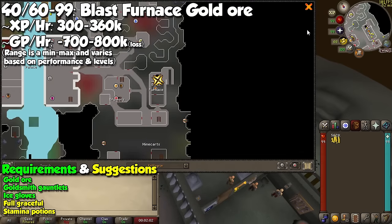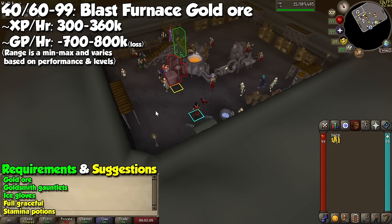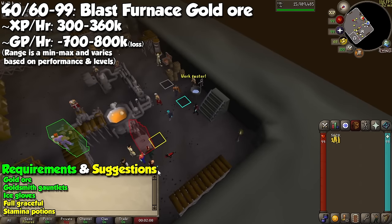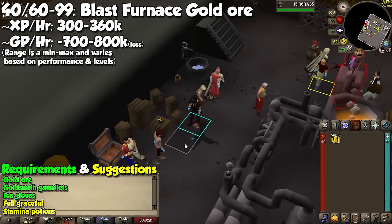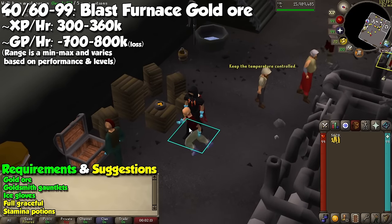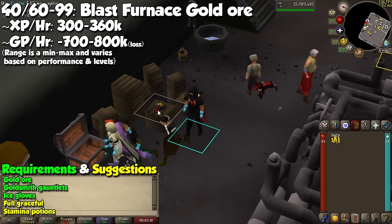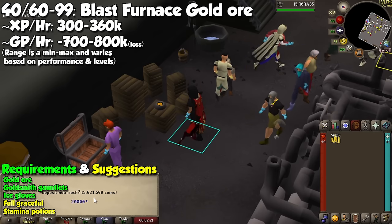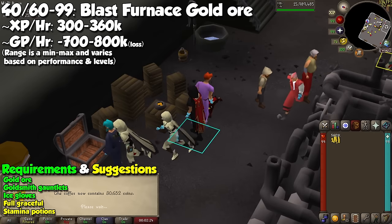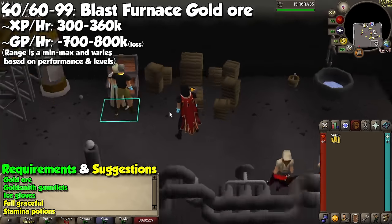At level 40 you are able to smith gold ore into gold bars, and if you have the Ice Gloves and the Goldsmith Gauntlets, the best training method is available to you right away. Go to the Blast Furnace and grab a full graceful outfit, some stamina potions, and both pairs of gloves. If you are below level 60 Smithing you will need to pay 2500 coins for every 10 minutes by talking to the operator near the bank. At level 60 and above you will simply need to store coins in the pouch next to the bank chest, which will deplete as you are inside even if you are not using the furnace.